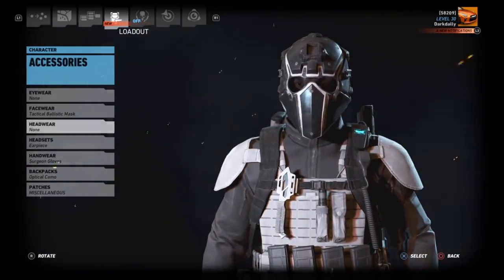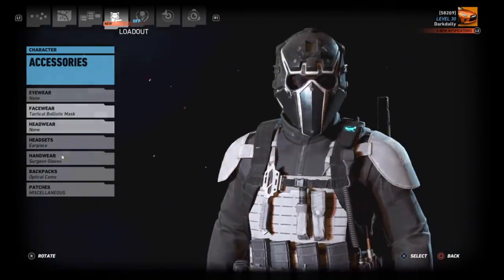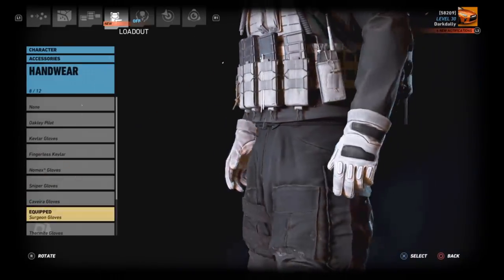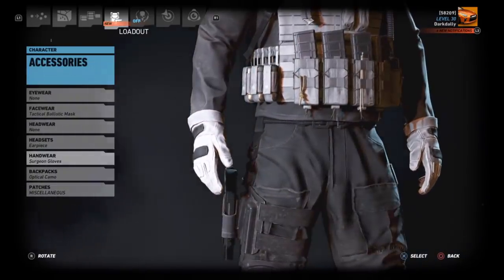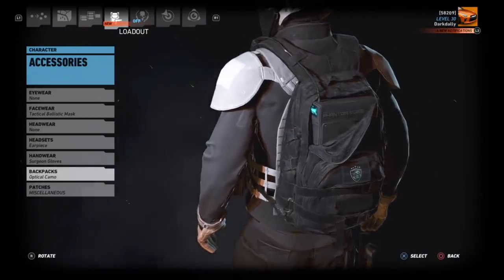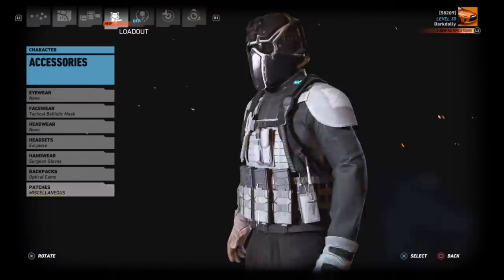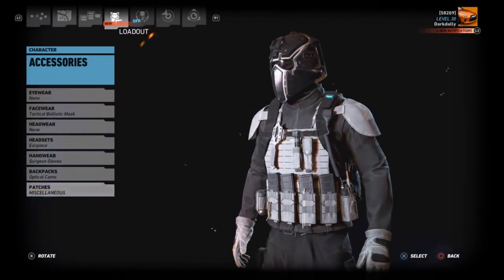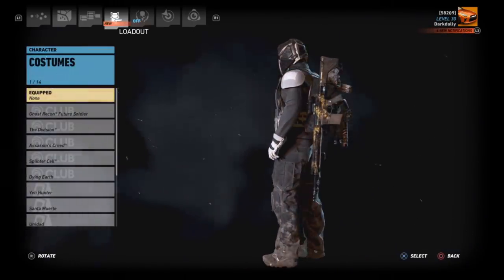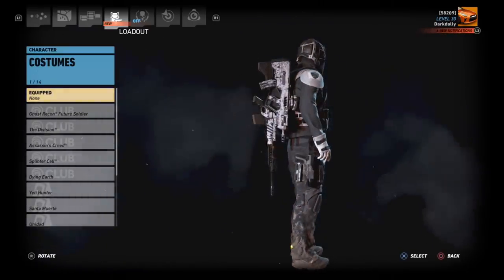No headwear because the mask takes up the whole face slot. For handwear we have Surgeon gloves — nice black and white theme. For backpacks, Optical Camo in black. For patches we're using the Fourth Echelon patch, which looks really good with this. That is the Dark Dally Stormtrooper outfit that we've been wearing in the last two or three videos.